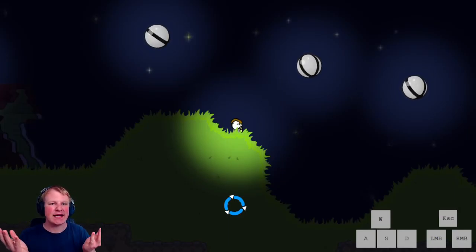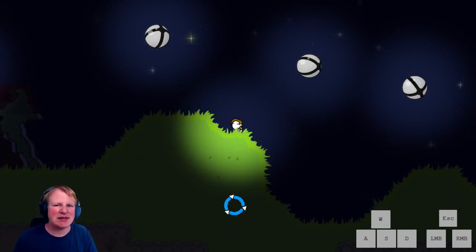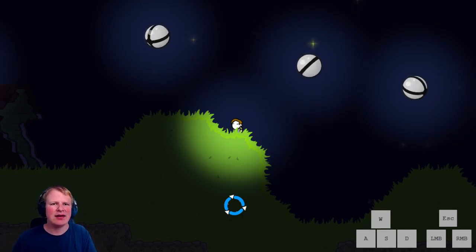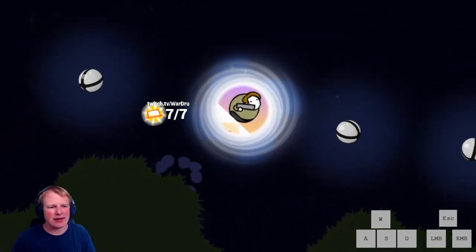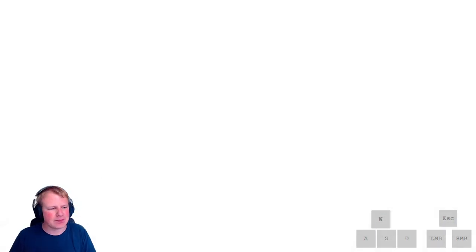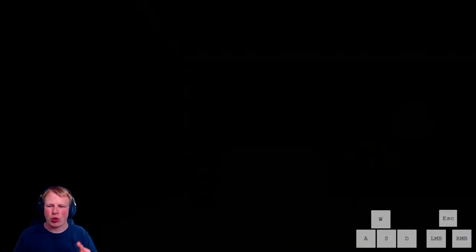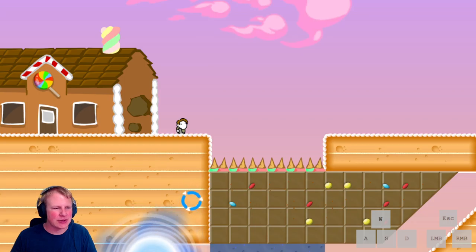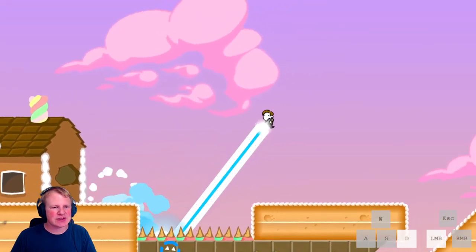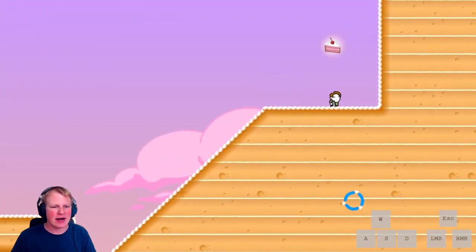Hey guys, welcome to episode 10 of my No Time to Explain Remastered speedrun guide. In this video we'll take a look at the cake world and the boss at the end of it. The special mechanic of this world is eating the cake and turning into a fat guy that can roll down slopes. The first level is very introductory on how the mechanic works.